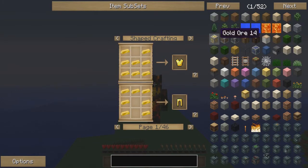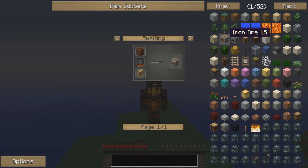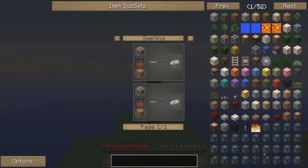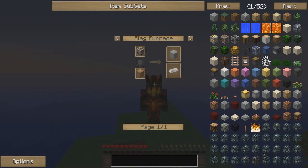You can also use keyboard shortcuts. Instead of right-clicking or left-clicking, you can hit R while your mouse pointer is over the item for recipe, or you can hit U for uses. It always takes a little bit longer than recipe does because it's got to go through and search for every possible recipe that that item might be used in.